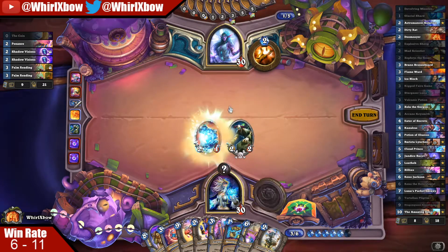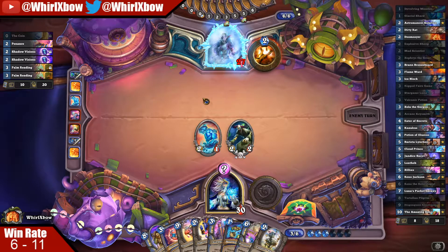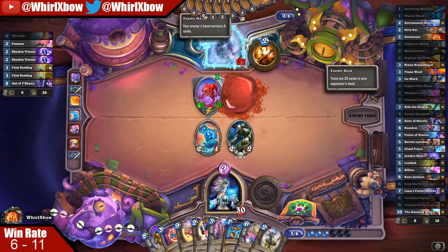We can just slam this. Wait — I didn't have to... I should not have played a card there. We know he doesn't play Mill because we know it's Big Priest. Any other list plays the Reno package because Kazakus is insane. That's super unfortunate for us.